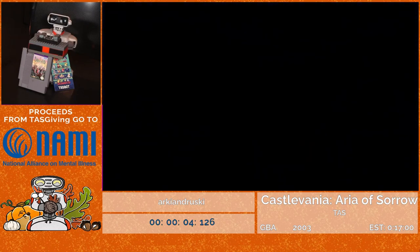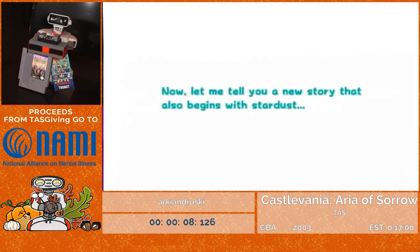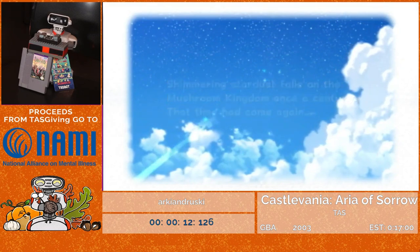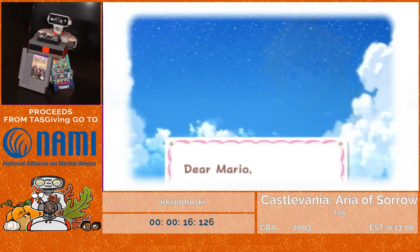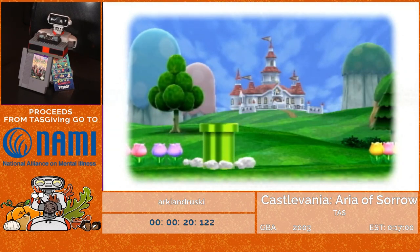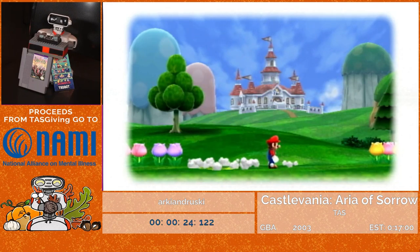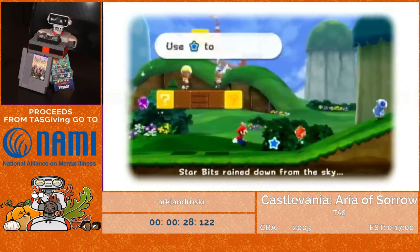If you've never seen a speedrun of the Super Mario Galaxy games, they operate very similarly to Super Mario 64 in that you need a specific number of stars to make progress. In this game, you need 70 stars to unlock the final Bowser level, Bowser's Galaxy Generator, and you also need to go through worlds one through six, plus the grand star from Bowser's Galaxy Generator to trigger the credits — so this is sort of a 71-star run.